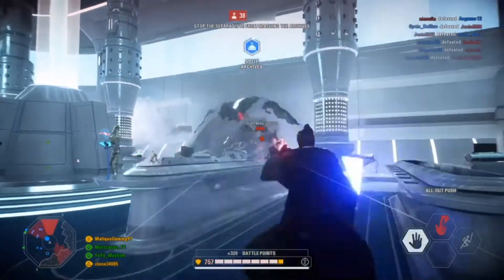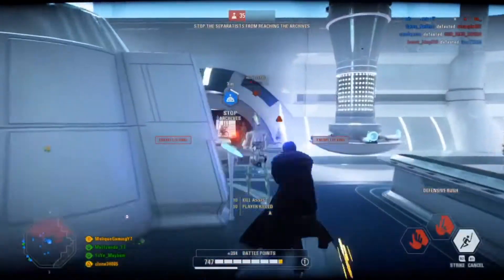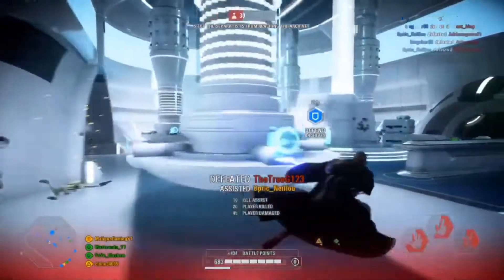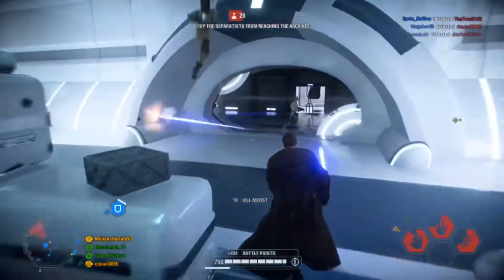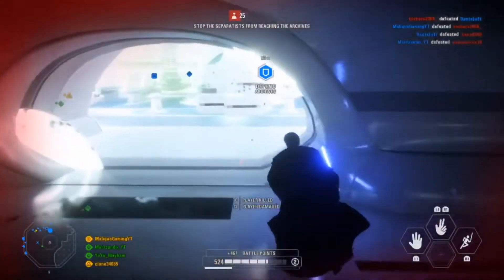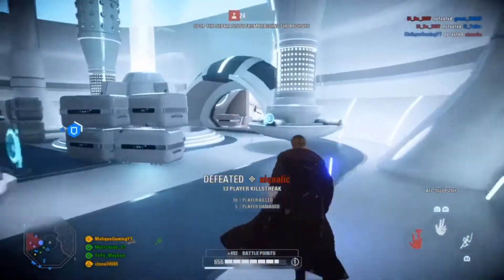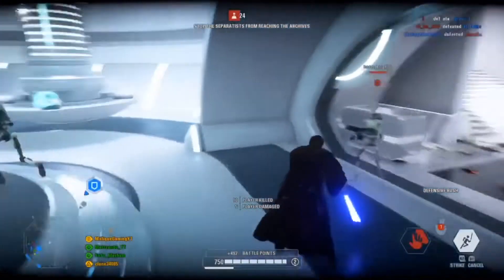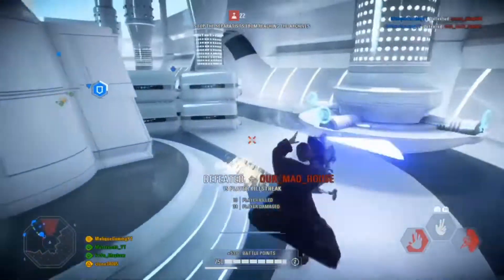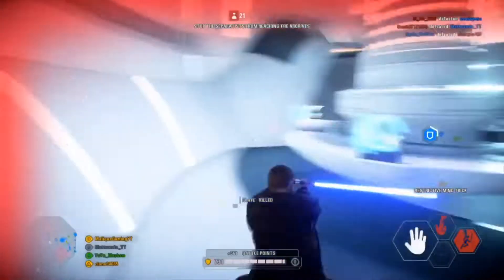When playing Obi-Wan I always try to keep my stamina up as much as possible so no matter who I'm going up against, I have enough to stay in the fight or perform an evasion to remove myself from a bad scenario and get back in. Most times when going in I'll use defensive rush to block shots back at my opponent, then dodge behind or to the side of them and finish them off with a couple of saber swings depending on their HP.